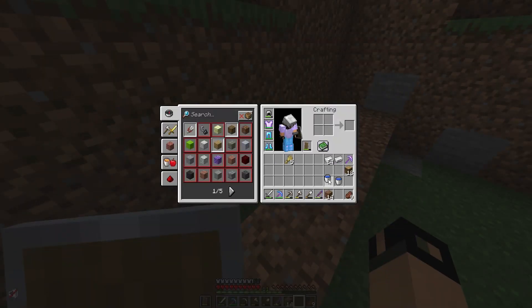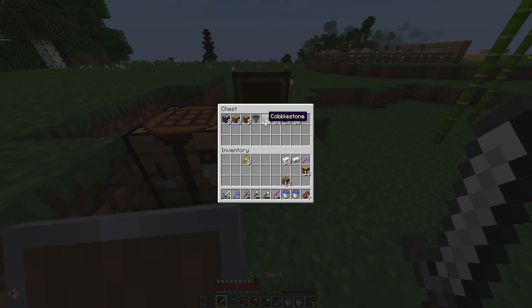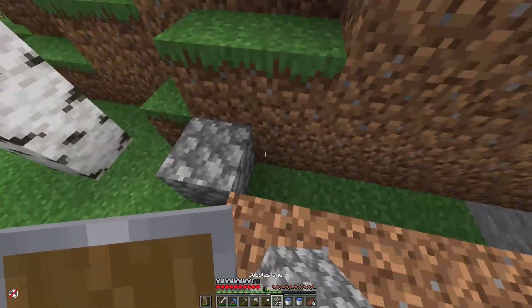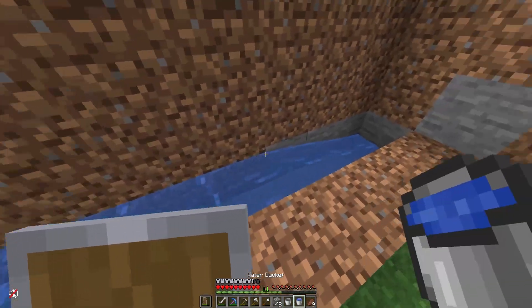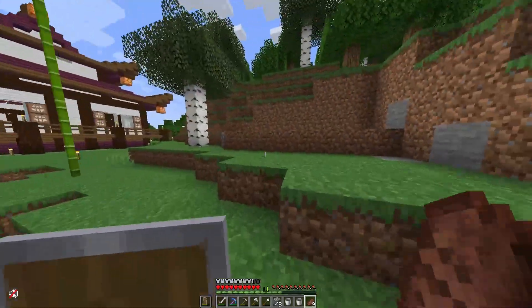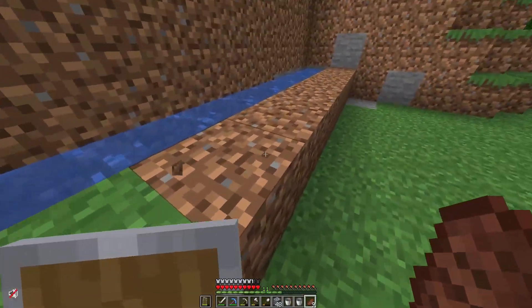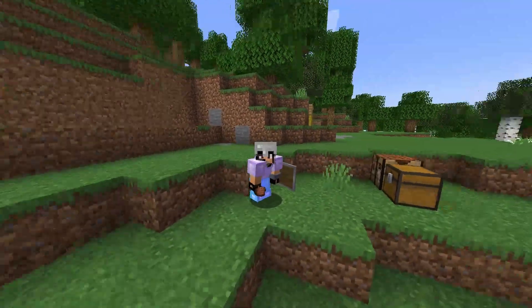Then we're gonna go ahead and block it off with cobblestone for now. We're not gonna make it too fancy because again, I'm making this starter friendly — I just need sugarcane. So I put our water down like this so that way we can have some sugarcane growing here. I forgot my sugarcane in my chest, I'll be right back.